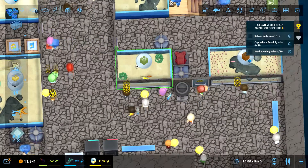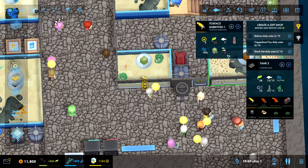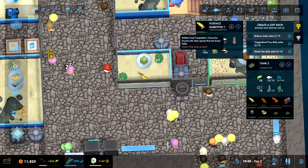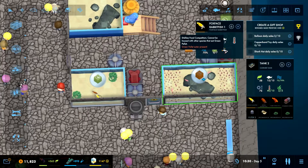Let's look at the next one. What's the problem here? Queen Pallet Eater present. I had a feeling there's usually some issues like this. Dislikes food competitors, cannot be housed with other species that eat green pellet.